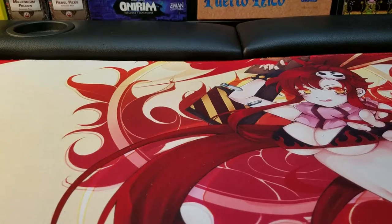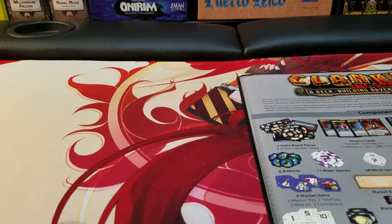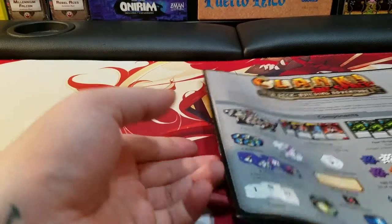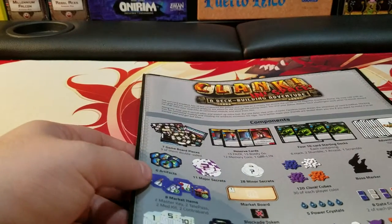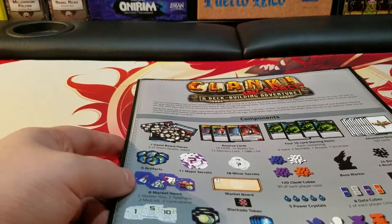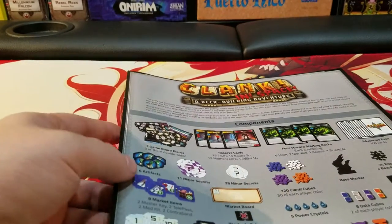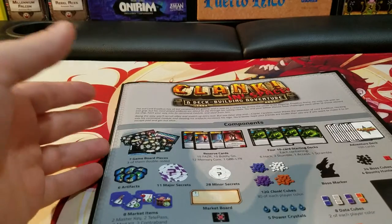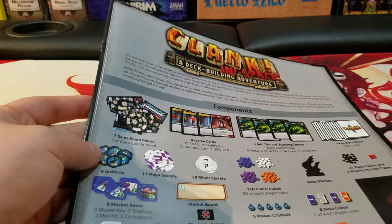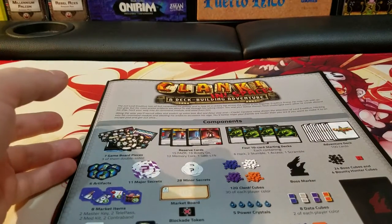One side depicts the easier dungeon — the beginner's dungeon — and the other side depicts a more challenging dungeon. There's also an expansion, I believe it's called Sunken Treasure, but I'm not too positive how that one works. Never played it yet. Because I really enjoyed playing Clank — I thought it was really fun — I didn't think it needed any more add-ons.